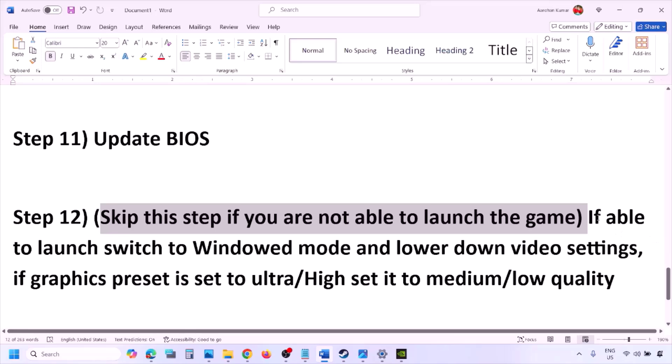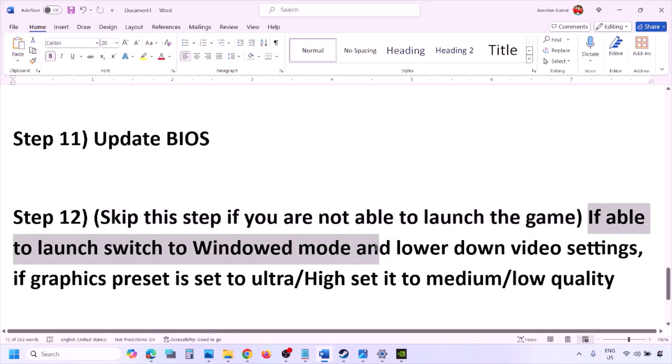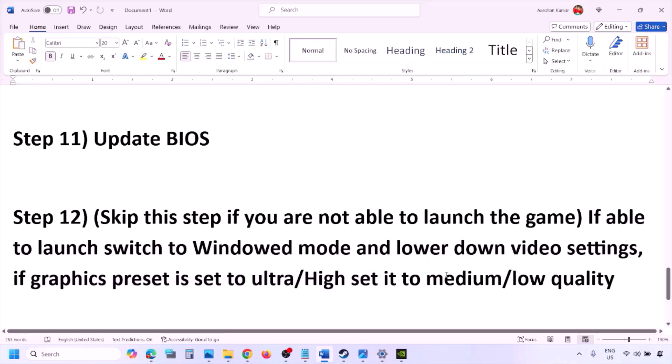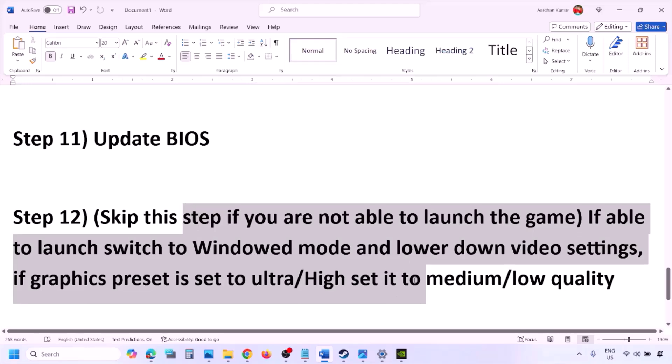You can skip this step if you're not able to launch the game at all. If you are able to launch the game, switch to windowed mode and lower the video settings — if the graphics preset is set to Ultra or High, set it to Medium or Low. Try turning off or on V-Sync and make changes in the graphics settings, lower them, and check.